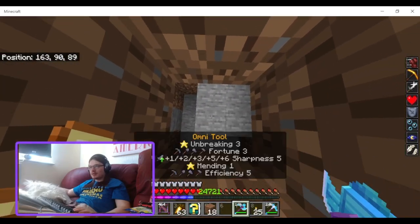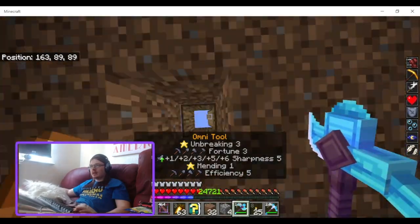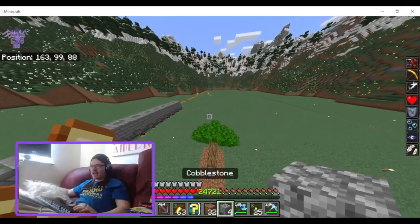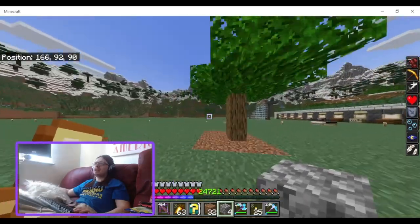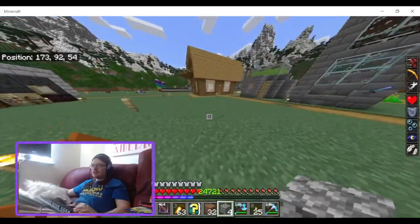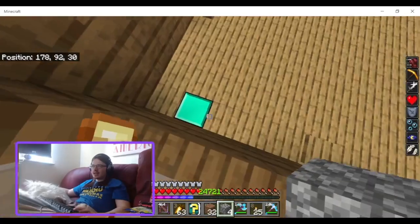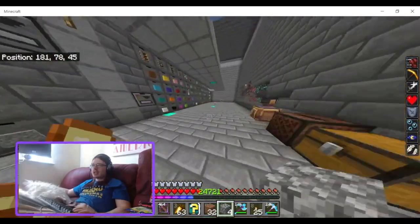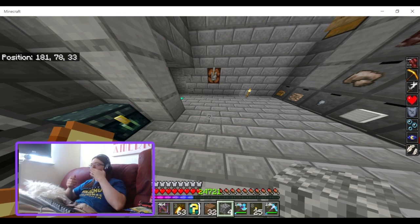And then I can go down here and you can have your base. So what you could do is have a fake base and have this fake tree outside, with your real base underneath the tree.